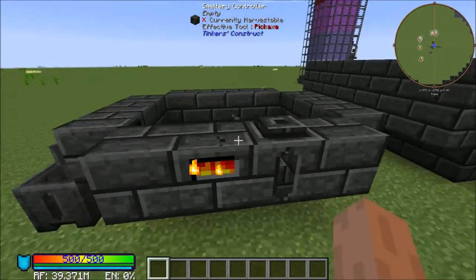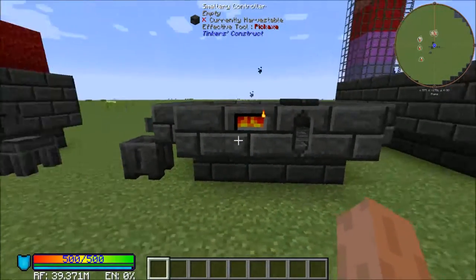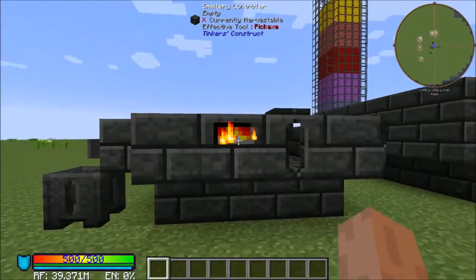To get the smeltery online, you will need, at minimum, one smeltery controller and one seared tank or seared glass. These two blocks must be adjacent to each other and they must be a part of the wall. The smeltery controller will be lit up if the formation is correct.